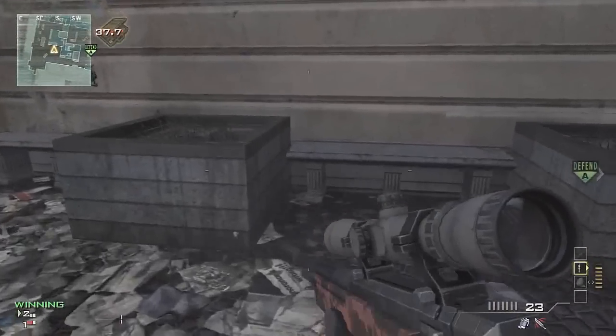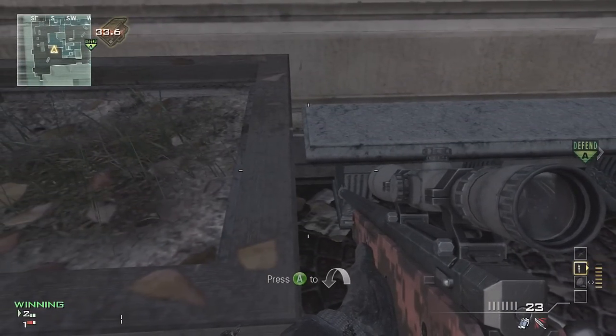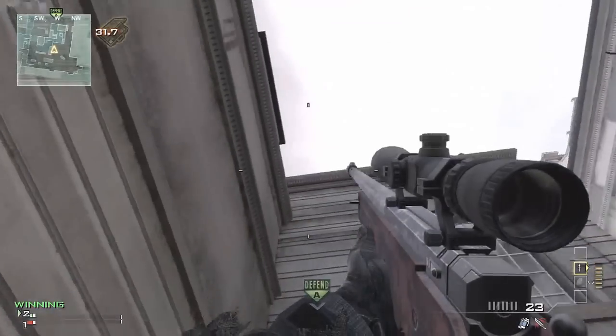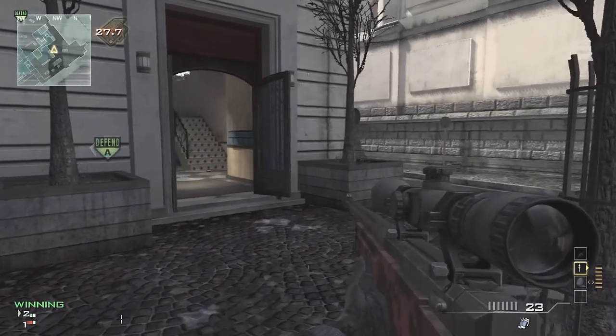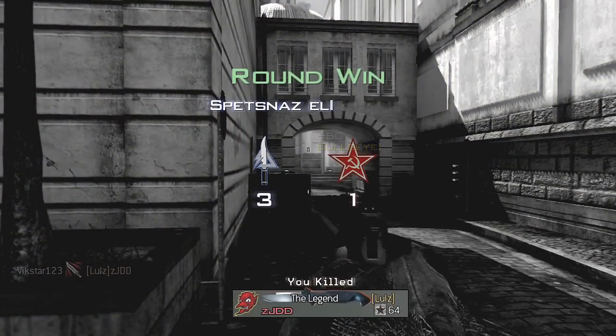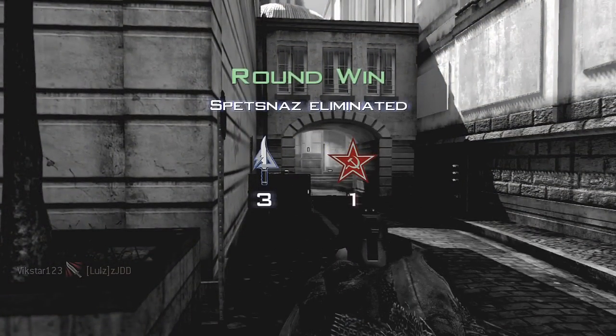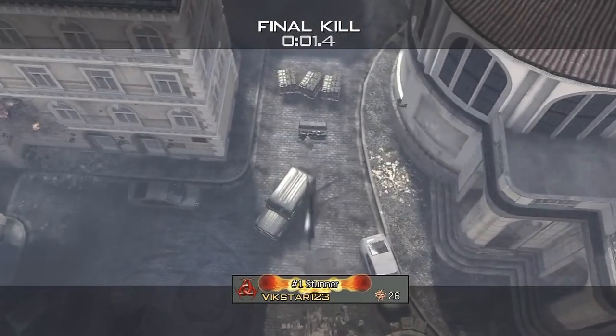Once you've done that, run over here and push up against this concrete border. Line up so you're perpendicular to it, look directly up above the A bomb site, and throw the throwing knife. It's going to go up over that building, all the way up and then down, and take out the diffuser for a really nice aerial kill cam, just skimming the buildings.